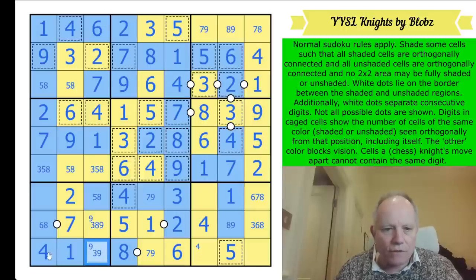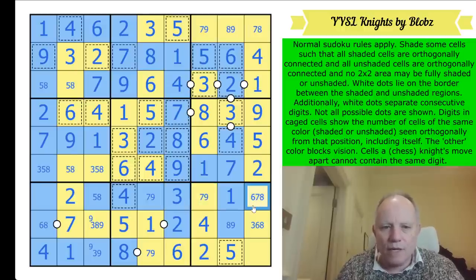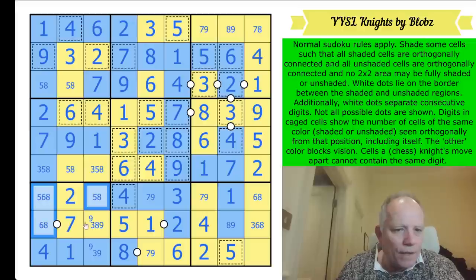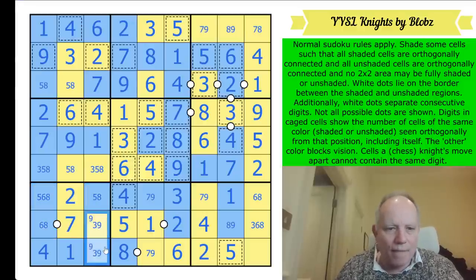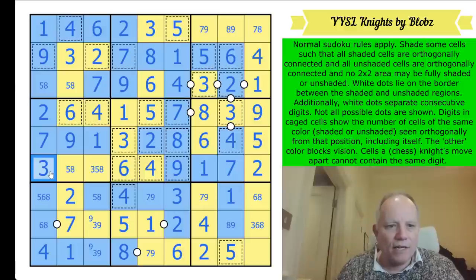This can't be five across the bottom. Four, one, eight, six - we've got a two, it's got to be here. That is seven or nine. Come on knight's move - we've got six, eight, and five to place in the row. There's a five-six-eight triple. So that's not eight. This is a three-nine pair. That five-six-eight triple - yes, they all see that cell so that can't be five or eight. That's a three.